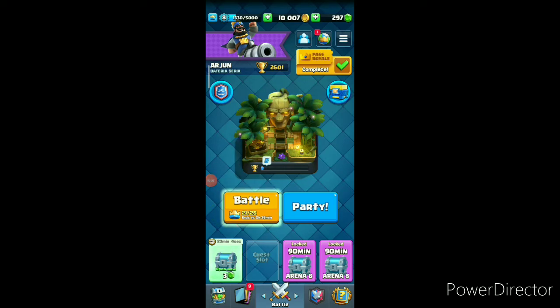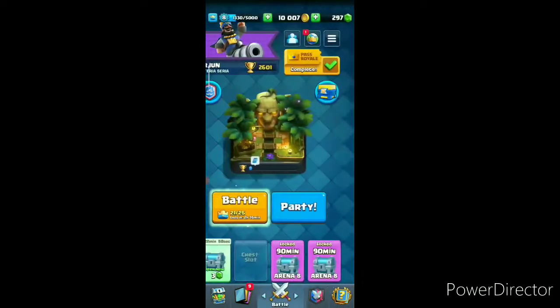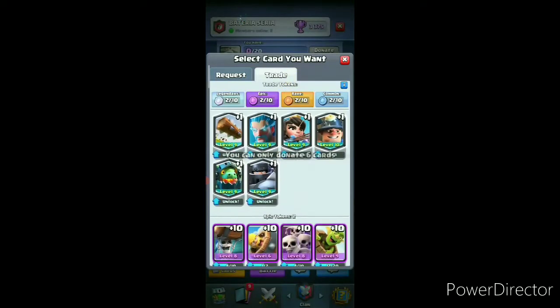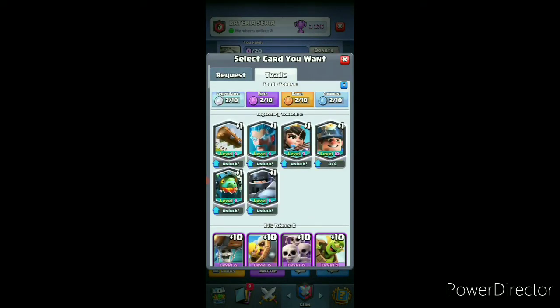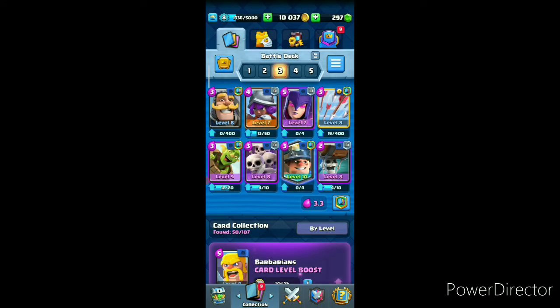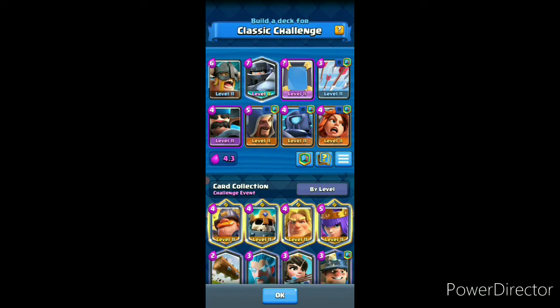Hello guys, welcome back to my channel. In this video we are going to continue our playthrough in the classic challenge. First, let's donate to our friends in the clan — we don't have any cards left because we upgraded our Miner to level 10. This is the deck I'm going to use in this classic challenge. The winning condition is the Allied Barbarians and Mirror combo. For tank busters we have Mini Pekka and Valkyrie; for splash air defense we have Hunter and Wizard; spells are Arrows. Average elixir: 4.3.